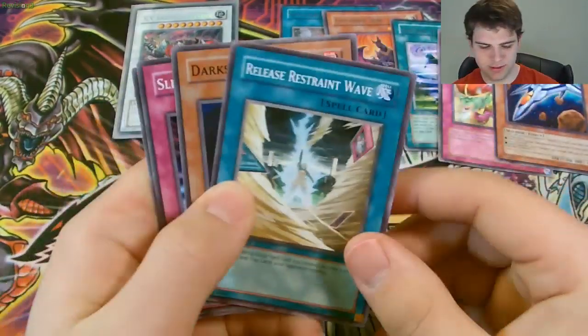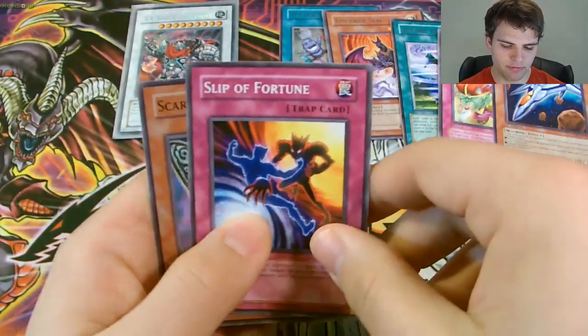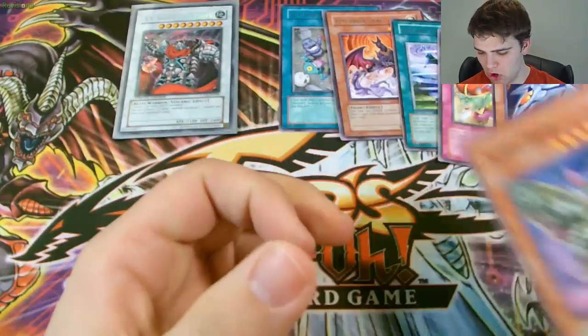Five Rares — no foil this time. Release Restraint, Deep Stark Sea Float, Slip of Fortune, and Scary Maw.